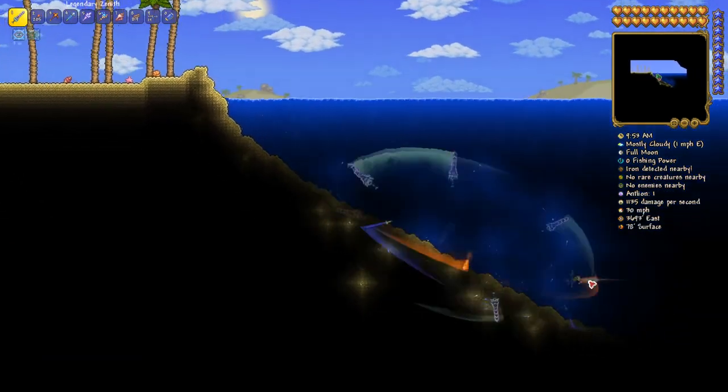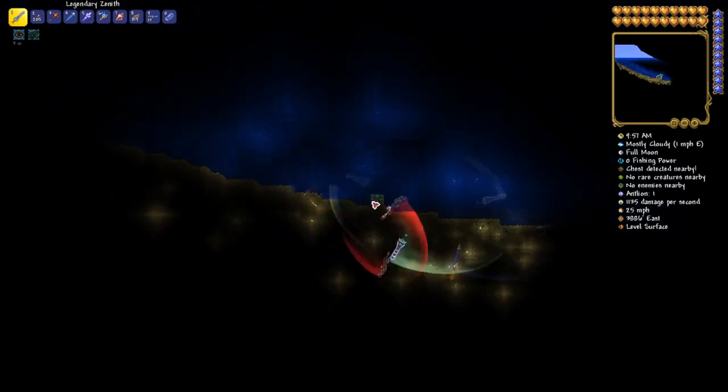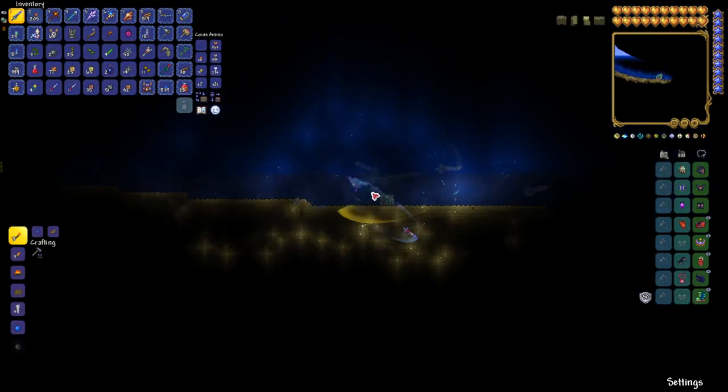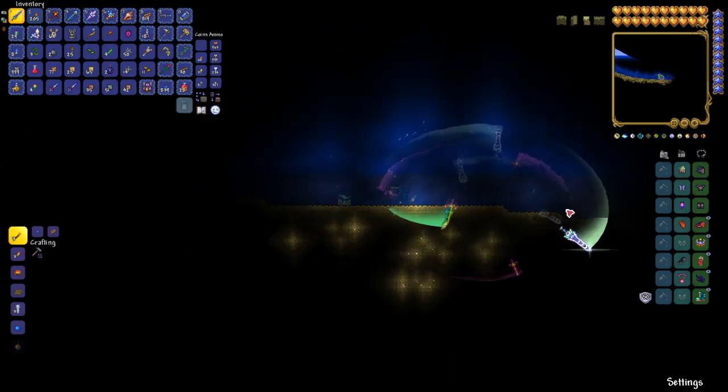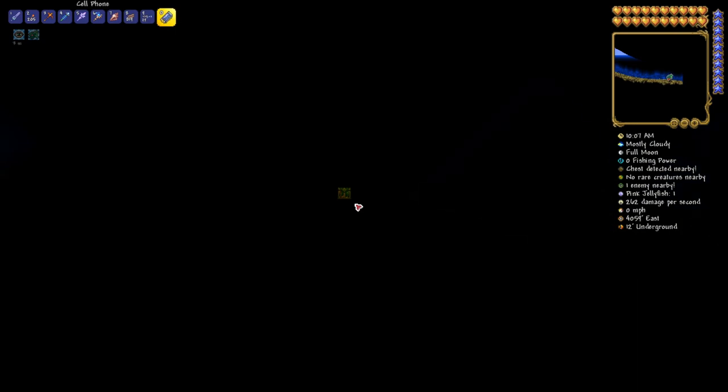And we're done. We got there. So yeah, you can zip to the end real quick if you're trying to get to the dungeon, if you're trying to get to the jungle — all those fun places. If you're trying to get a pair of flippers — 1 in 9 chance, people, 1 in 9 chance. And there you go. That is how you use the Magic Conch here in Terraria.